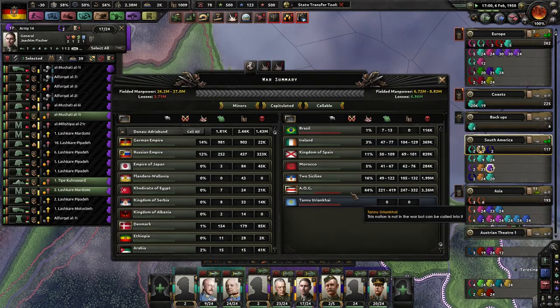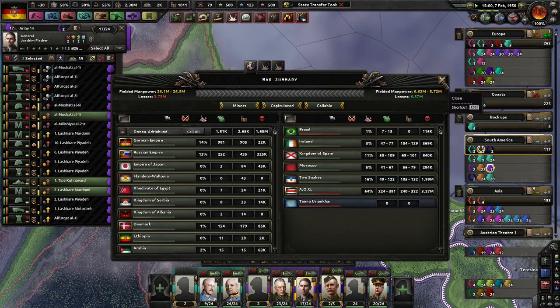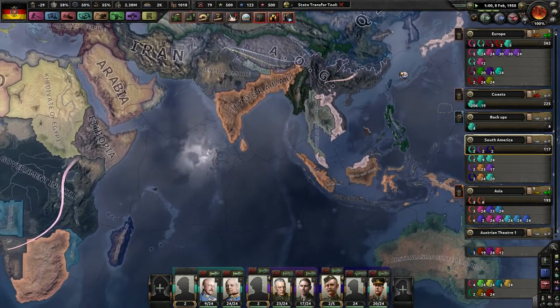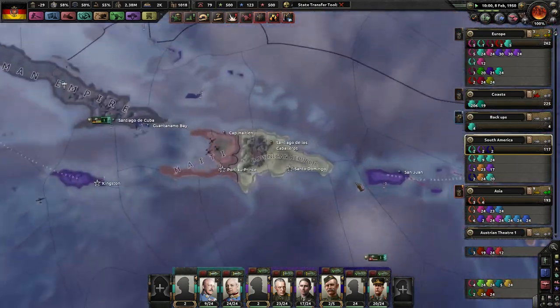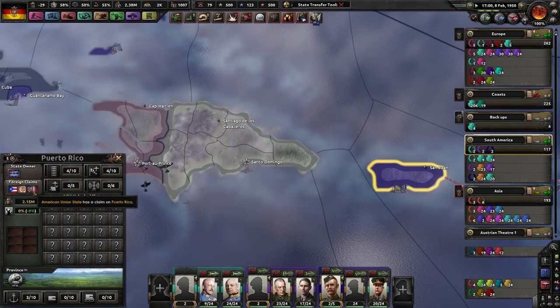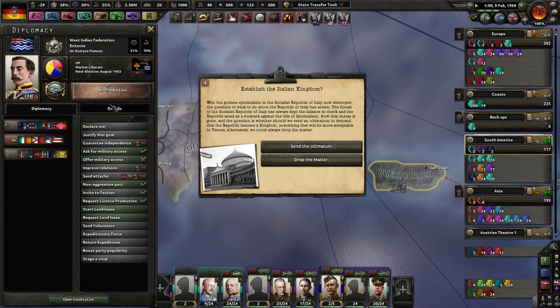How much further until Brazil dies? AOG is 64% of the way, Brazil's almost dead at 97%. A coup d'état in Siam. I am playing with the mod and the hotfix installed, so the West Indies Federation does have different paths it can take. But it's 1950 — I did give Puerto Rico to the West Indies Federation. That's kind of a nice flag.